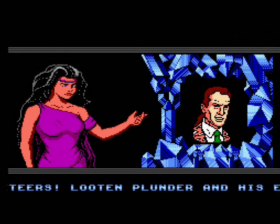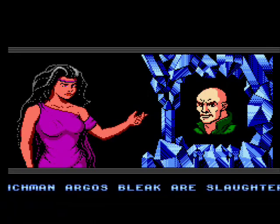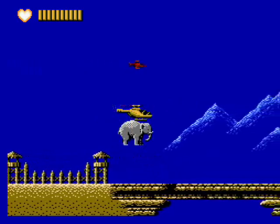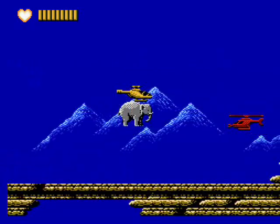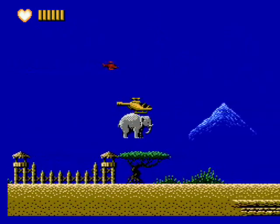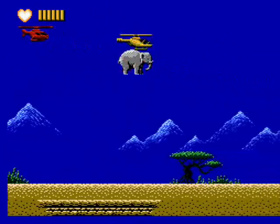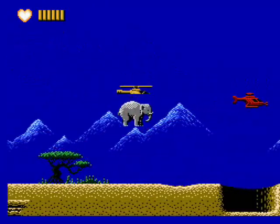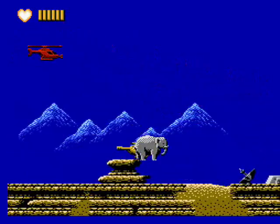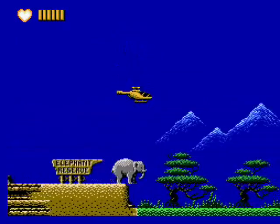The next mission is to take down Looten Plunder and his stooge Argos Bleak, who are murdering elephants for their tusks. This is the stage where you have to use your heart power to pick up the elephants and carry them across the desert. Make sure the enemy helicopters are cleared before you pick up the elephant — it'll at least buy you some extra time. The thing that sucks is that you can't fire back; you have to carry them all the way without getting hit. You then have to drop them off in specific spots so they can stomp the missile launchers. After three of them, the stage is over.